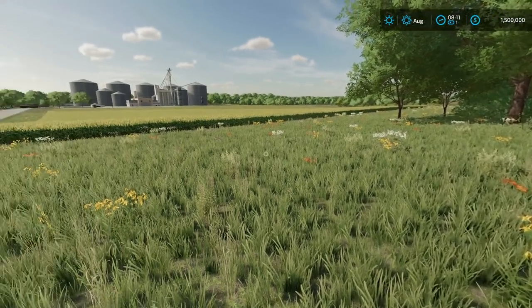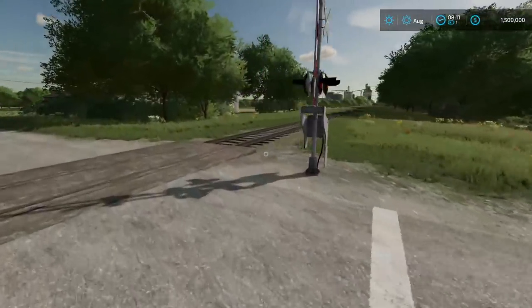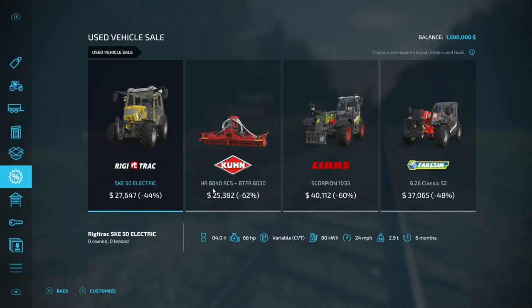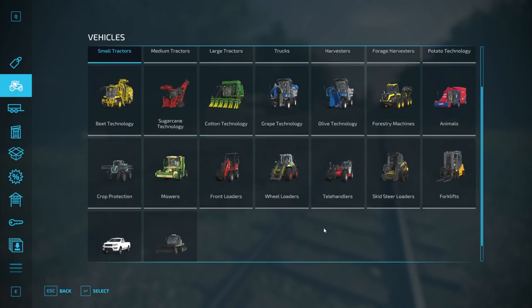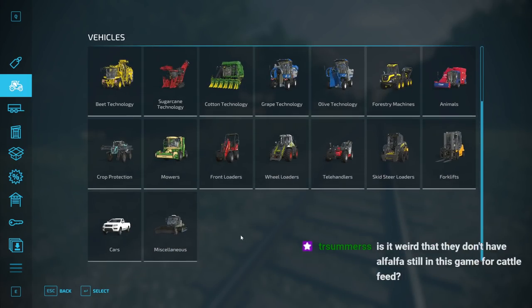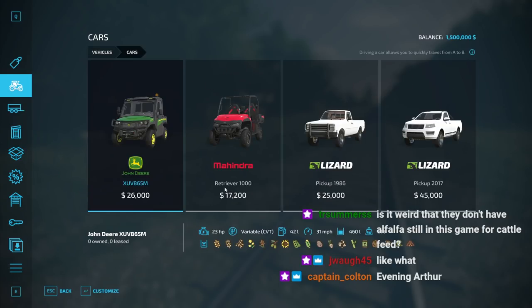The other thing we could do — let's take a look here. First things first: we need to buy a way to get around because this is ridiculous — I hate walking around on foot. Now, alfalfa — that was never in the game, it was always a mod, and it'll come back.